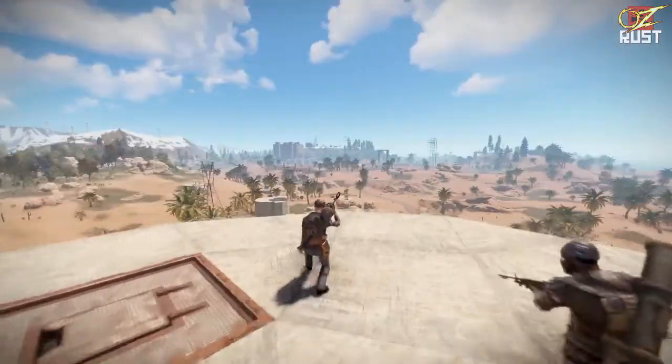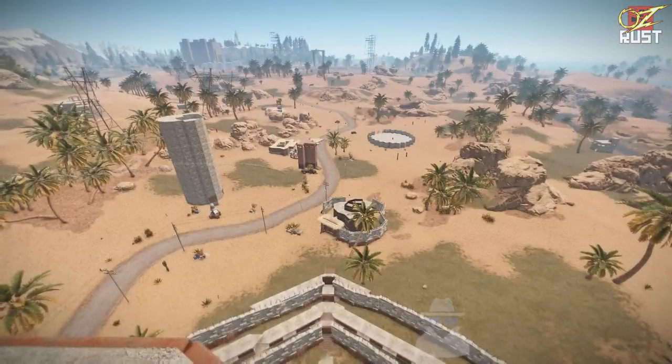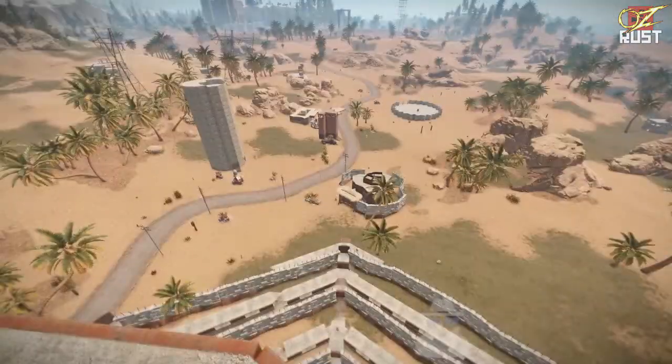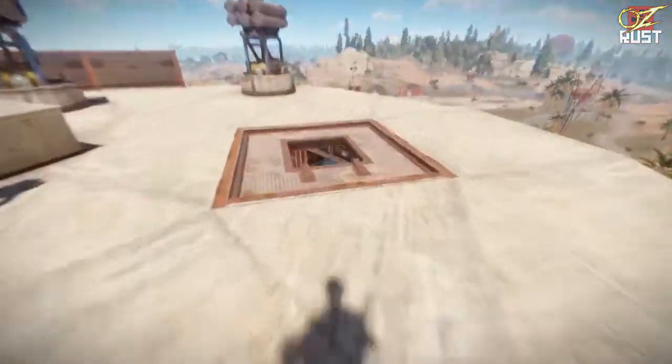The turrets wouldn't place at the front unfortunately. Oh, they've got a sniper tower down there as well. It's even got a high quality base to it — quite impressive. Alright, let's have a look at the rest of your base.